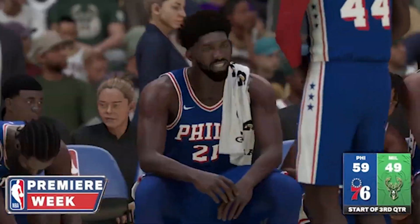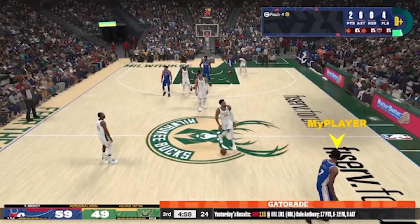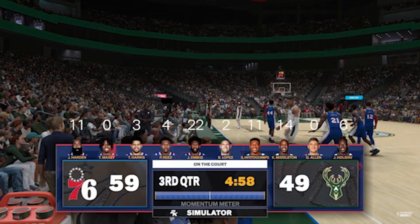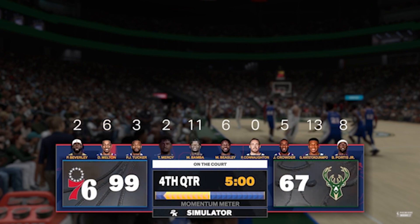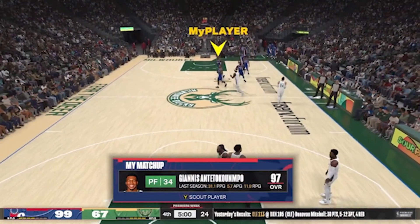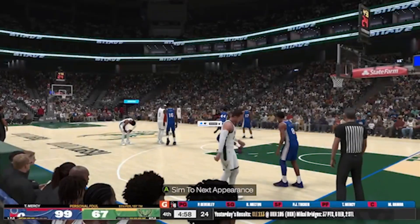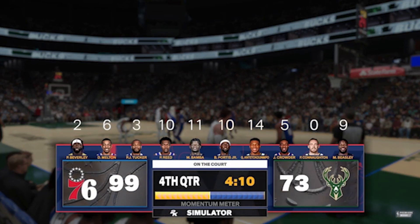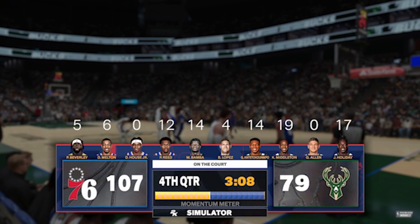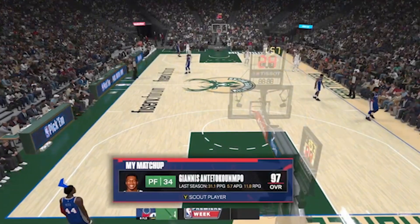If you're scared of fouling out on next gen, stay at four fouls. I'm taking the risk and going to five. Once you're past halftime into the third quarter at four fouls, they'll sub you back in. Get your fifth foul and they'll sub you right back out, then put you back in with about a minute and a half left. You're literally playing less than two minutes of basketball per game.